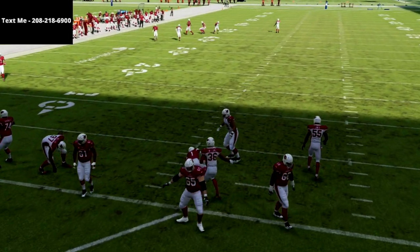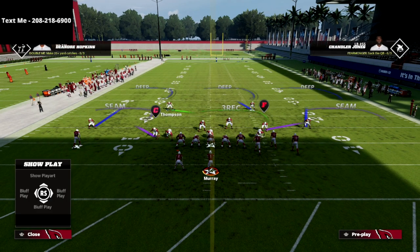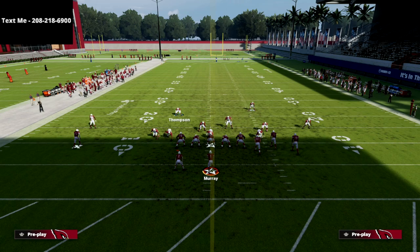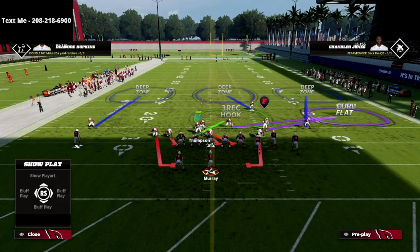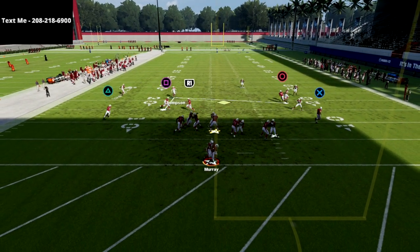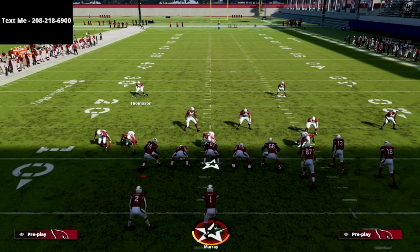If you have any trouble with that looping pressure, just don't pinch the linebackers and you'll be fine. I'll show you that real quick — doing the exact same adjustments except without pinching the linebackers. As long as you sit right in here, hold left trigger, at the snap of the ball you'll see we get super fast pressure off the edge.